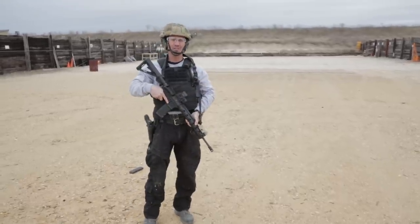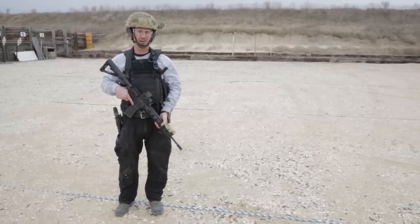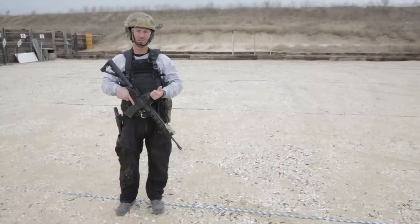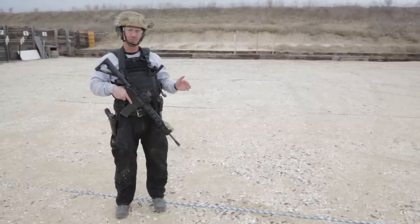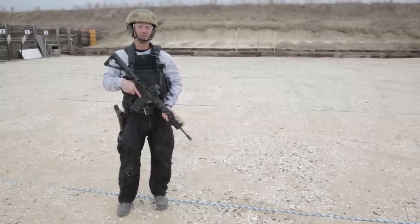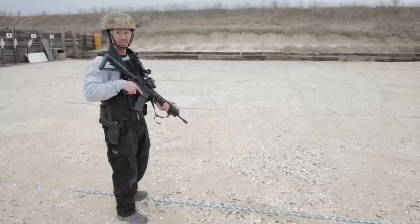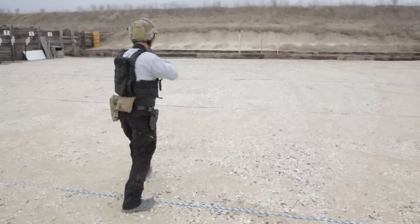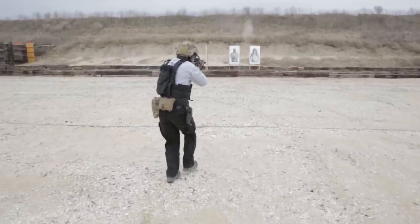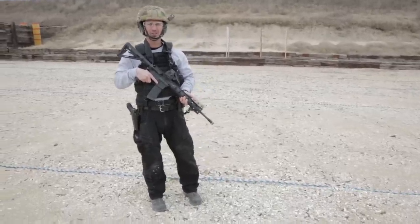At the 25-yard line, the next drill is 25 to the 15, firing a pair on each target. It's a moving drill with multiple targets. Start on the 25-yard line, move once the targets face, get into that good aggressive forward-leaning walking position to avoid throwing rounds like I did in the first course. Then from the 15, fire a stationary pair on each target.